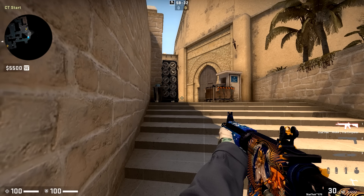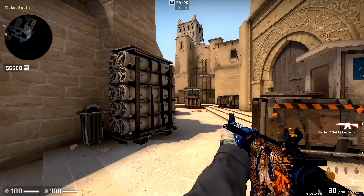Hey this is Vu and I've become increasingly frustrated with the way my teammates are playing Mirage, even at the face-it 10 level, and I want to go over why you suck at this map and how you can get better.